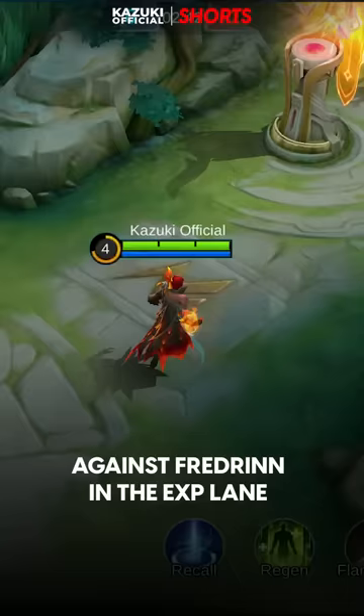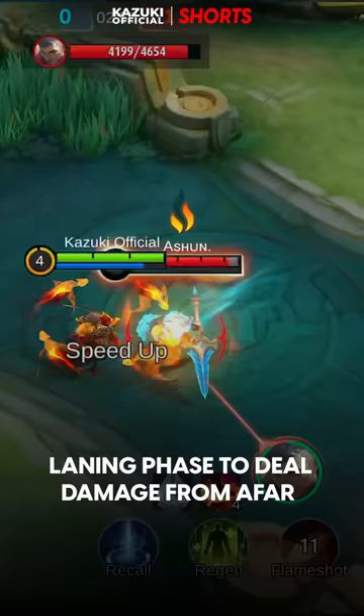While X.Borg is a good counter for Fredrinn as well, another option can utilize a burst fireball in the laning phase to deal damage from afar, and can also push Fredrinn back with Skill 2 if he gets too close.